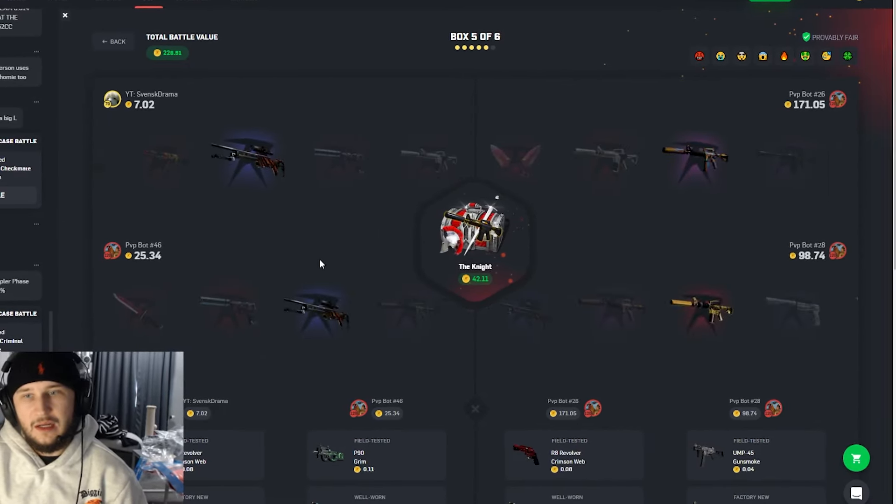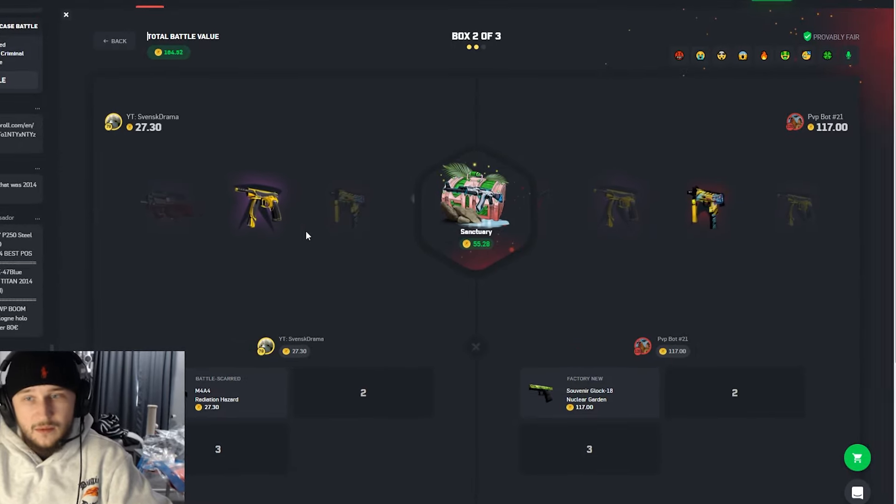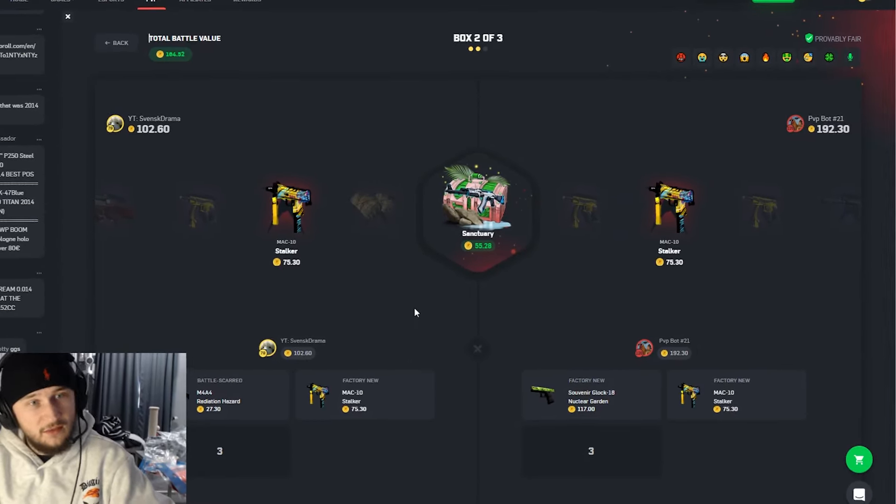I'm not getting anything out of this. Let's test Geocode 52 — come on, that's so bad. He's at 117. Okay, Mac10 — that's garbage, 75 coins. Come on, bless me with the Karambit — we get a nothing result. We're taking another L.